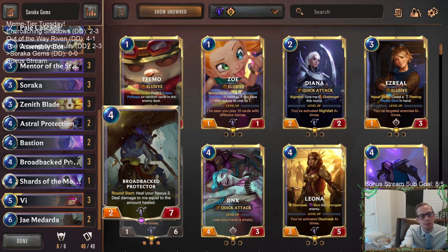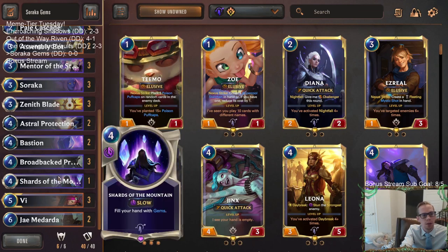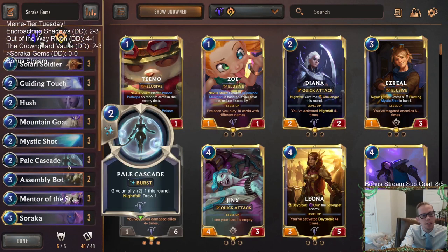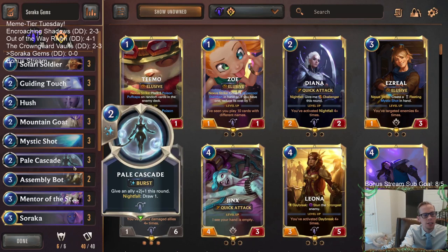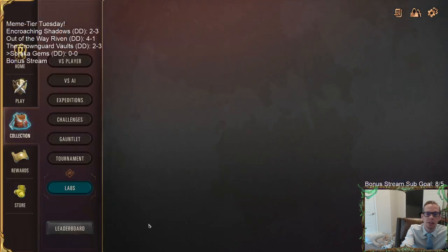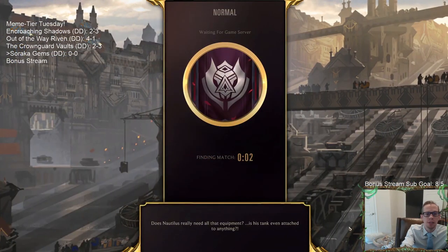Since we're going to be making some large stuff, we're going to need to get that damage in, so we're playing three Zenith Blades - give those things plus one plus two and overwhelm so we can make a big overwhelm Assembly Bot, Vi, or J. Medarda. We also have the Broadback Protector to heal our nexus and deal damage to itself so we can gem the Broadback Protector and heal for Soraka. Let's go play five games in Normal because it is Meme Tier Tuesday.